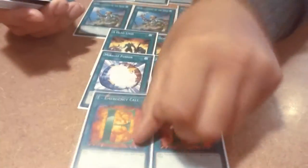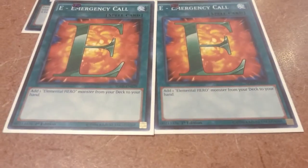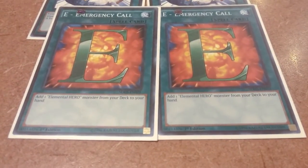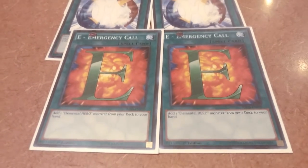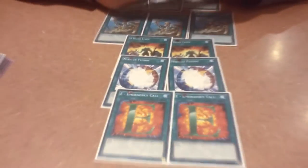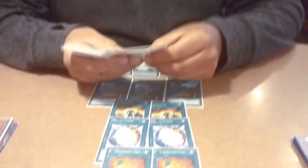Then you got two E-Call. I was thinking of bumping it up to three or cutting it to one, but I like two because in today's meta everyone needs their graveyard and I absolutely need to get Dark Law first turn. I think in this deck I have almost 12 ways of searching out Shadow Mist, so I like it like this.